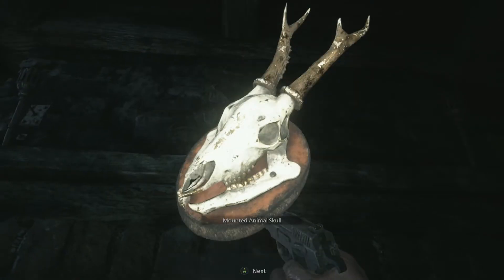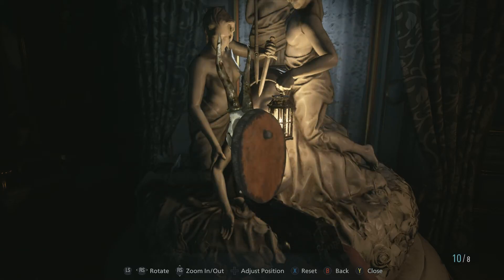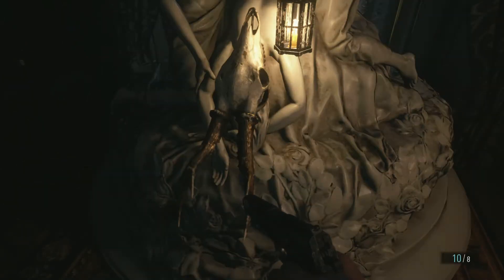Above the fireplace, grab the animal skull, and then you can head back. Go to where you found the mask, unscrew the plaque on the skull, and stick that bad boy into the statue. Work of art.